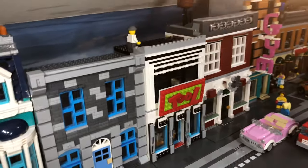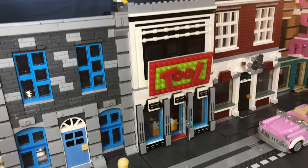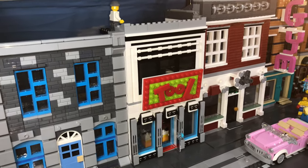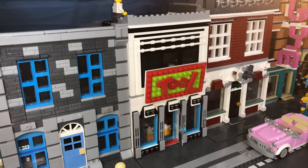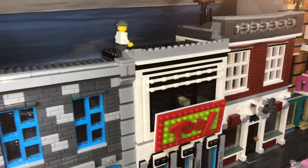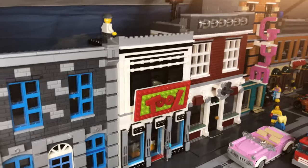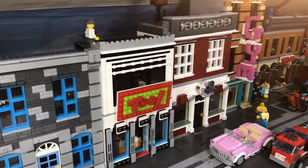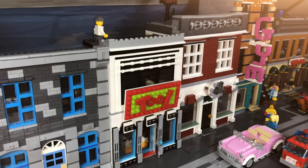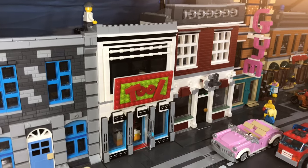Then we go over to the tool shop — this is one of my early MOCs. Not too sure about the color scheme; I think it looks like toy shop colors, and the black-white-black-white repeated pattern looks a bit daft. But it's one of my oldest MOCs so eventually it will go, but at this moment in time it's staying.